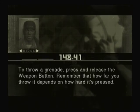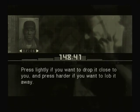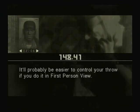To throw a grenade, press and release the weapon button. Remember that how far you throw it depends on how hard it's pressed. Press lightly if you want to drop it close to you, and press harder if you want to lob it away. It'll probably be easier to control your throw if you do it in first-person view.